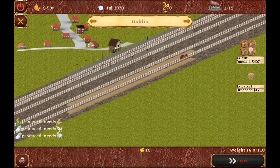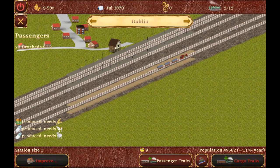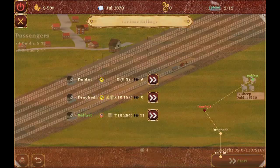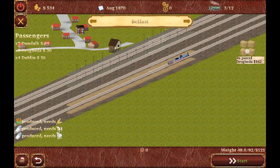Let's start a cargo train to Dundalk and to Drogheda. Let's change to Dundalk — great. More gifts to Belfast. In Belfast we have parcels for Drogheda, which is also great.